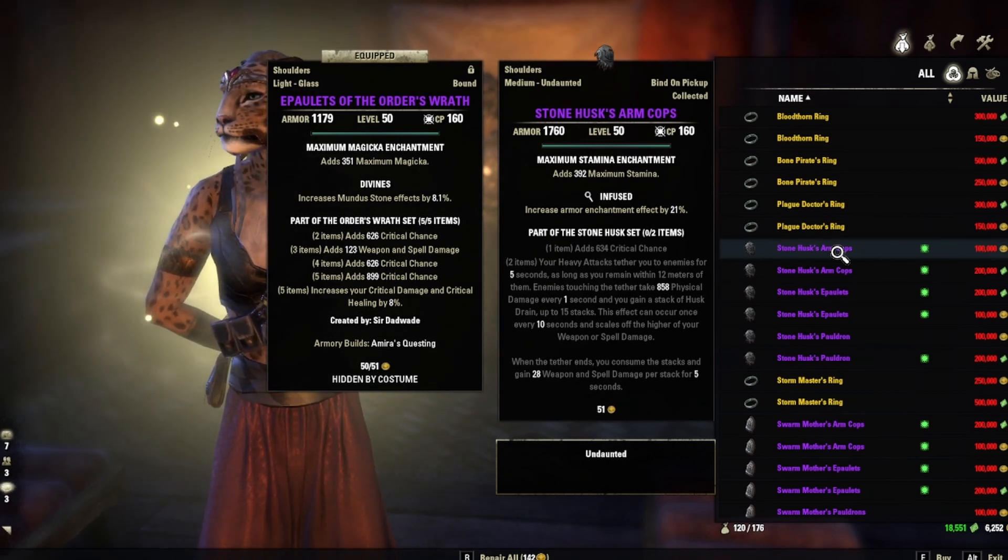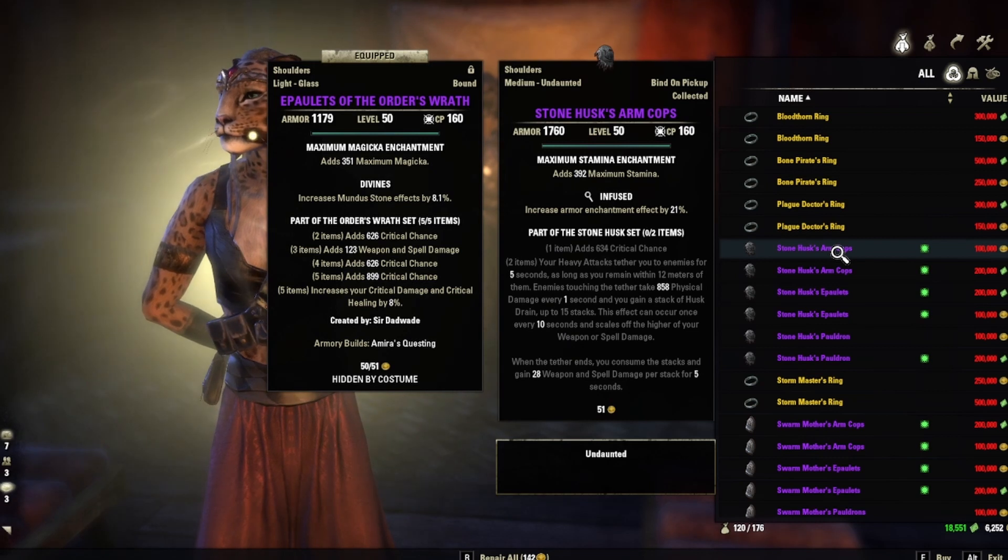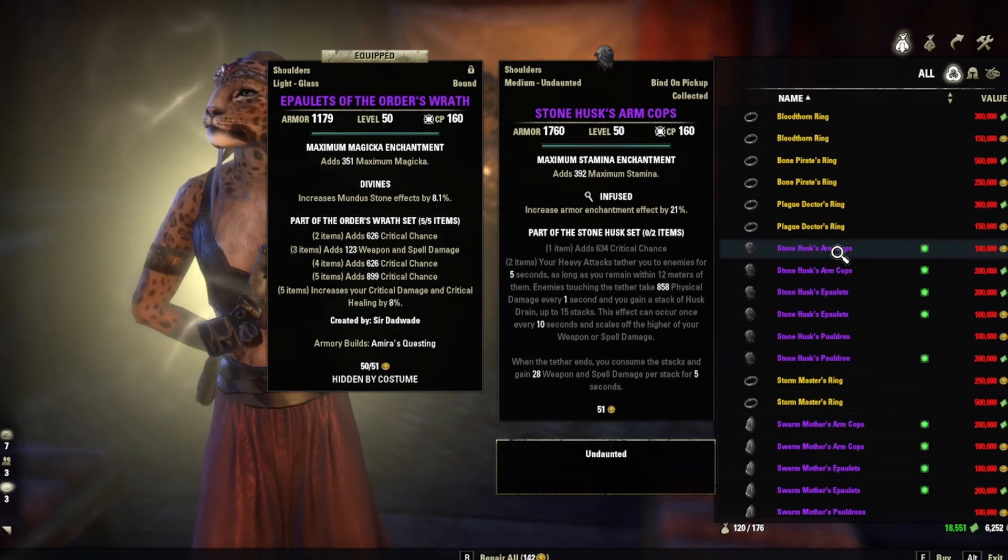The Stone Husk effect can occur every 10 seconds and scales off the higher of your weapon or spell damage. I've never really used this Stone Husk monster set — I just don't like dealing with anything that has tethers, to be honest. So if you have, please let us know in the comments and how it went.